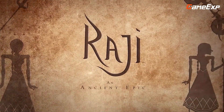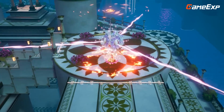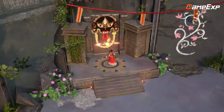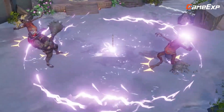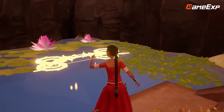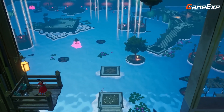At number 6 is Raji an Ancient Epic. Raji an Ancient Epic is an award-winning action adventure game set in ancient India that tells the story of a young girl named Raji who is chosen by the gods to defend the human realm against a demonic invasion. The game is inspired by Indian culture and players will explore stunningly detailed environments, climb ancient ruins, and battle fearsome demons in epic boss fights.